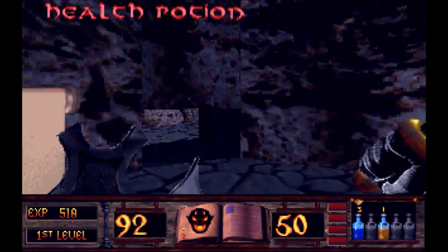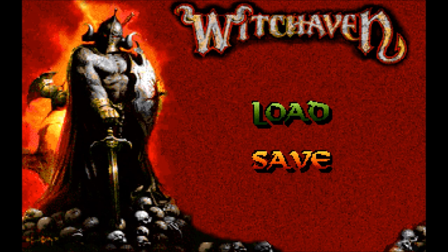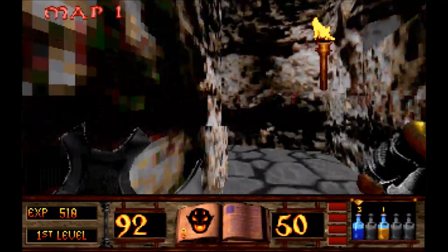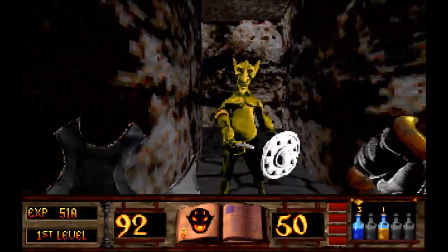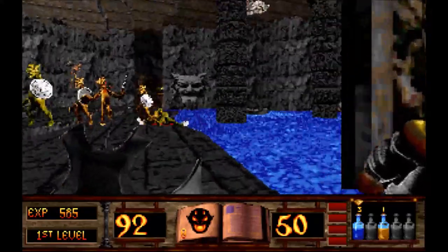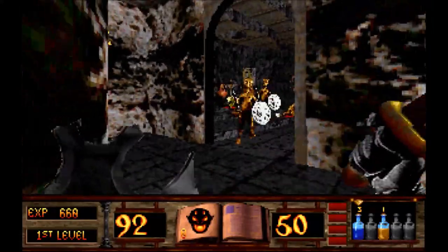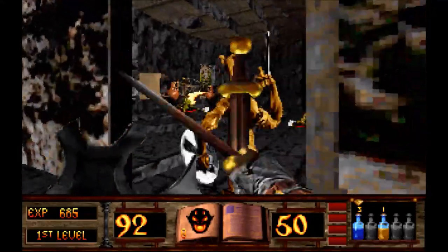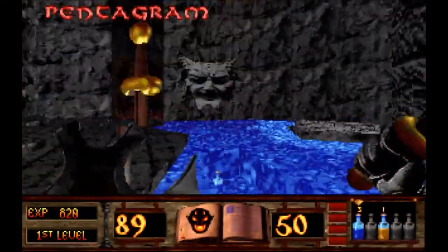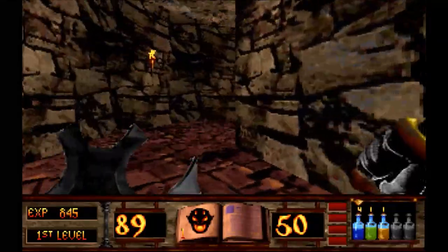We're gonna get a shield, another health potion — we're gonna use a health potion because we need that. I don't like it when the cursor hovers over the load option when I'm trying to save — makes me nervous. Hey, we'll let these fuckers fight each other, maybe get a hit on them. These things are hilarious looking. Pick up the pentagram and there are potions down here — strength potions, very useful. We're not gonna continue, we're just gonna kill all these enemies.